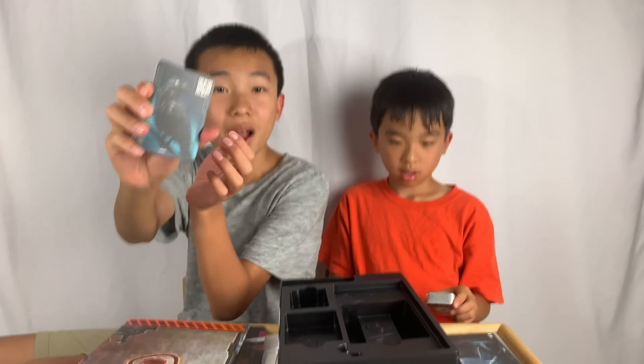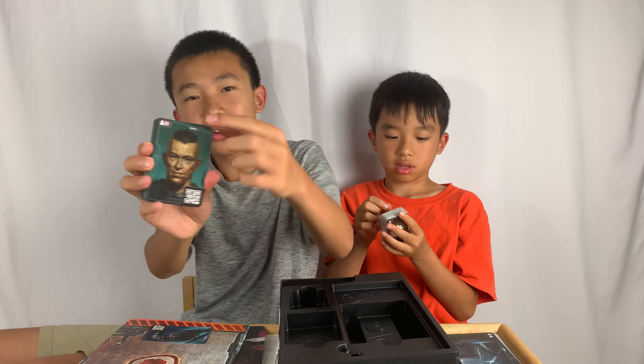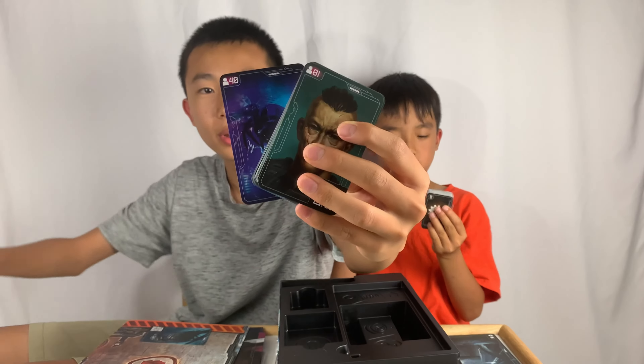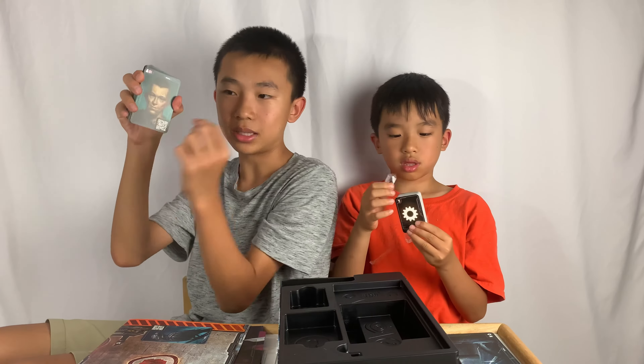Here there's one raven card and 40 character cards. Each character has a number on the top left corner and it goes all the way up to 40. On the characters are QR codes where you can scan to talk to them from your device.